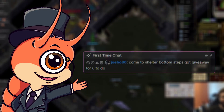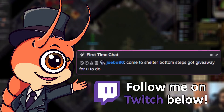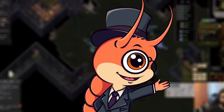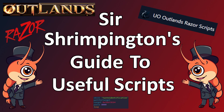We also have the channel's second giveaway, courtesy of one of my Twitch viewers. One million gold will be given to one lucky winner. To find out how to enter, simply wait until the end of the video and I'll tell you. Anyway, welcome to Sir Shrimpington's Guide to Useful Scripts. Here we go.